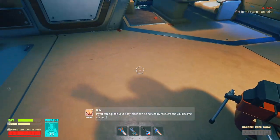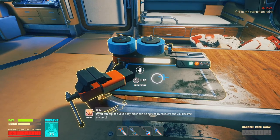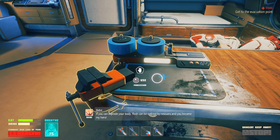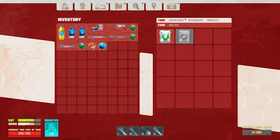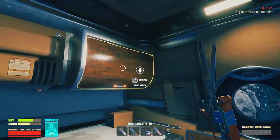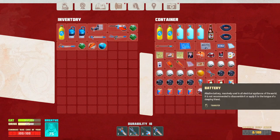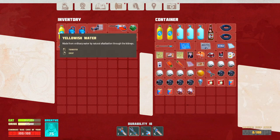The game says 'if you can explode your body, flesh can be noticed by rescuers and you become my hero' - she's trying to get me to kill myself! I don't know if it's a he or she. Anyway, let's see items - alcohol, okay. I just need a battery. Well, I have plenty of batteries - I mean, I say plenty but I don't really.